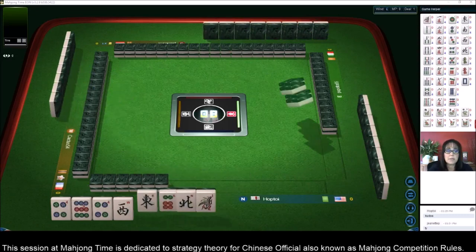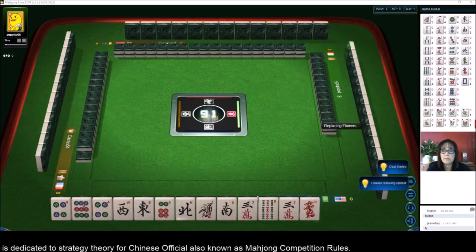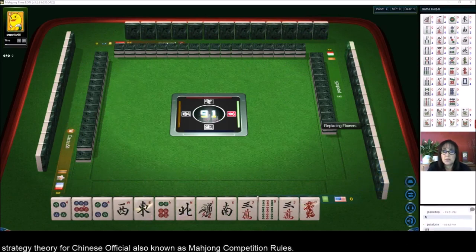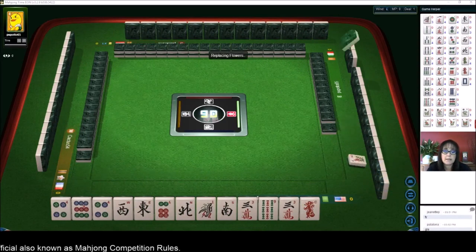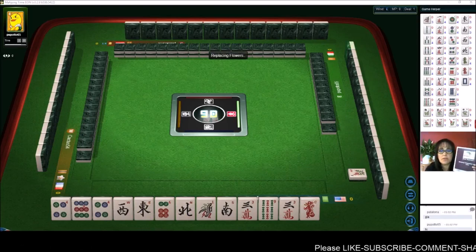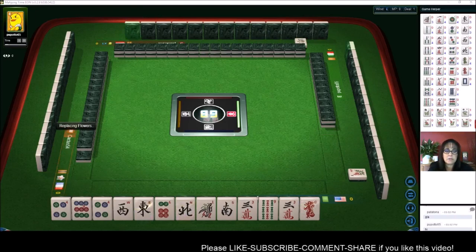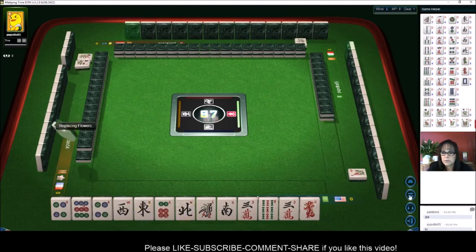We just launched into a table at Mahjong Time. If you'd like to come and play, look for my email in the video description below — I can send you a 30-day VIP code. We are playing Mahjong competition rules for this session. We're going to be playing four games. If you want to download the player reference, look for a link in the video description below.